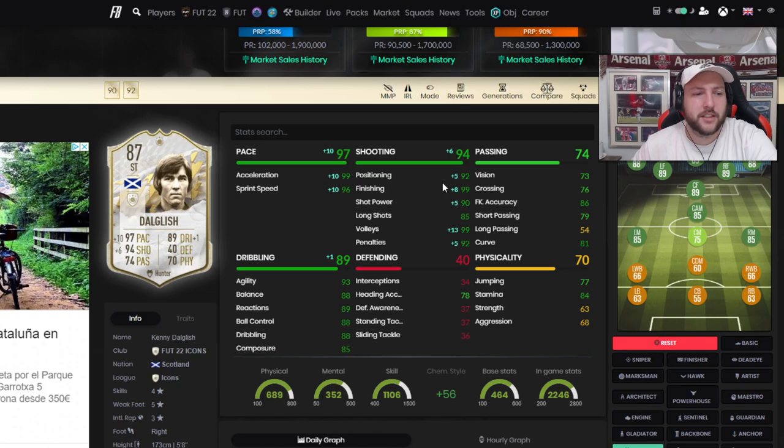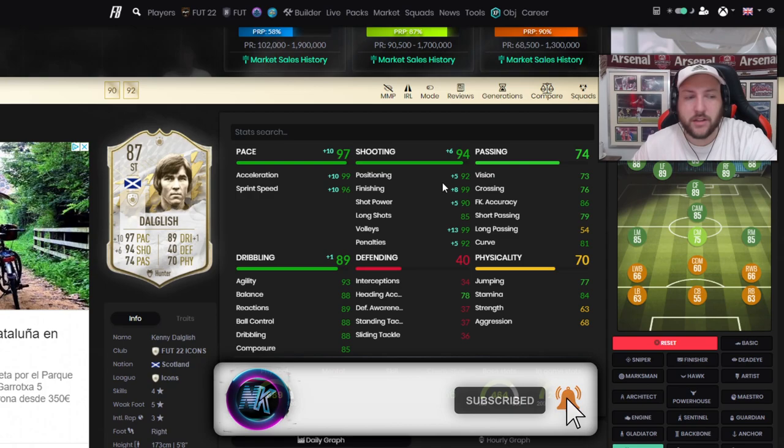Hear me out on this — with Hunter he's got 99 acceleration, 96 sprint speed, 99 finishing, 90 shot power, 85 long shots. He doesn't finish enough chances. In terms of positioning he was perfect, sitting on the last man and making the runs is very good. But when you say those stats out loud and he only scored three goals out of a possible seven or eight chances in the gameplay, it is a red flag. Maybe it's down to me — let me know in the comments if you think it's me or the card.